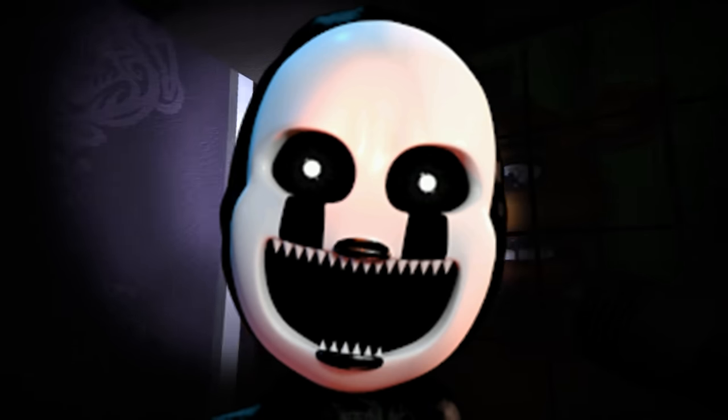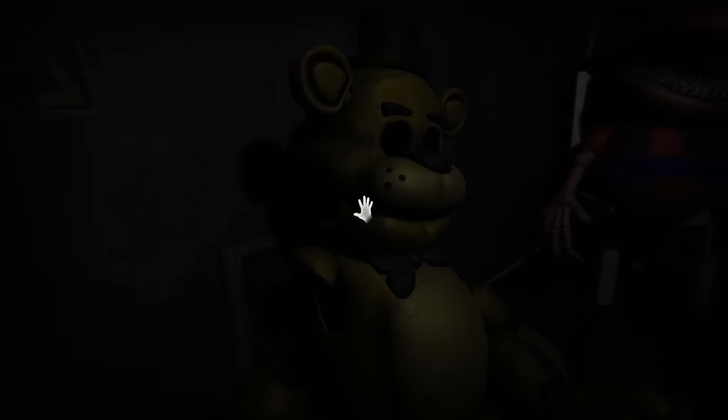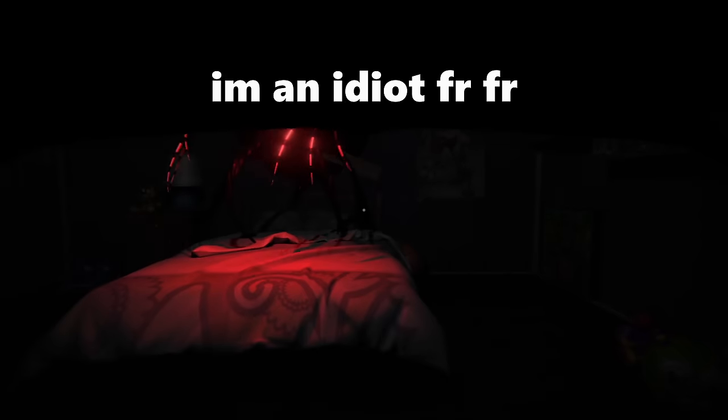Nightmare is probably the easiest to deal with — every now and again they will enter the room through a hole in the wall above the bed and you need to put on the golden Freddy suit to hide from them. They will make their presence known with a droning noise and tentacles coming out of the wall.